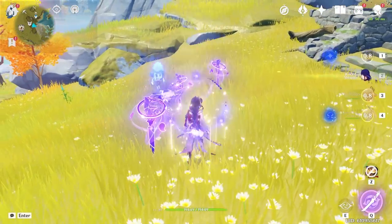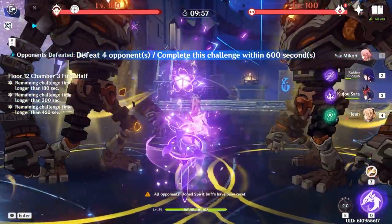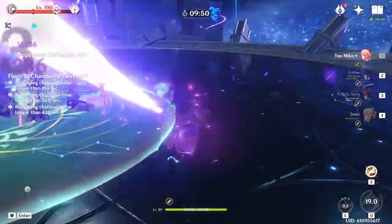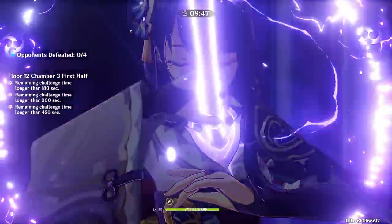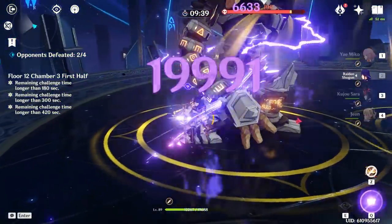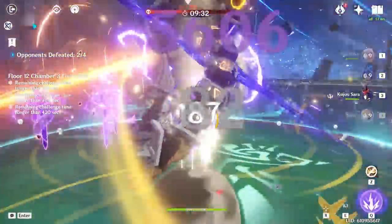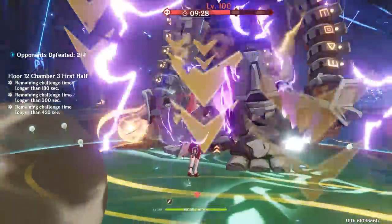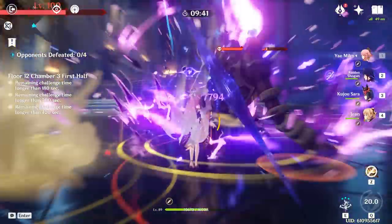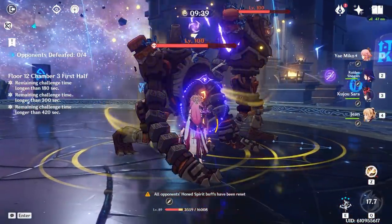To sum up the rotation strategy, you basically want to start with Yaimiko. After casting all her elemental skills, depending on your team, you can use her burst right away or save it for later. If you use it right away, you'll need to recast her elemental skill — this is especially relevant with the Witsith's 10-second window. If you save the burst, after casting her last totem you have about 11 seconds to rotate through your team before recasting skills or using her burst at the last second. Be careful not to lose track of time — it feels really bad when you cast her burst and only see one additional lightning strike.